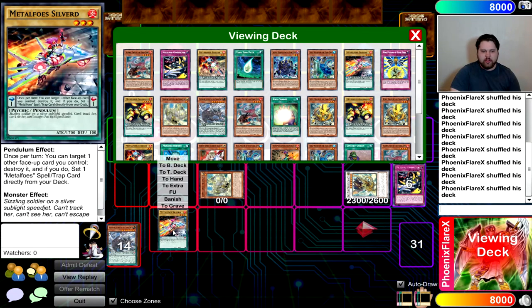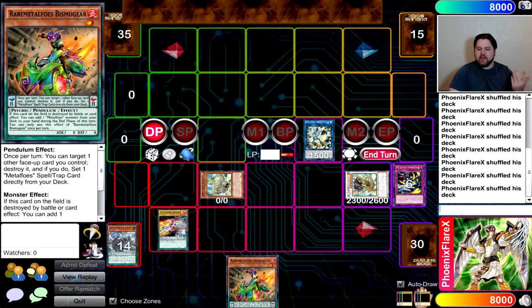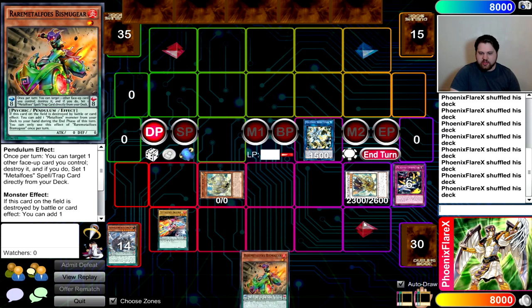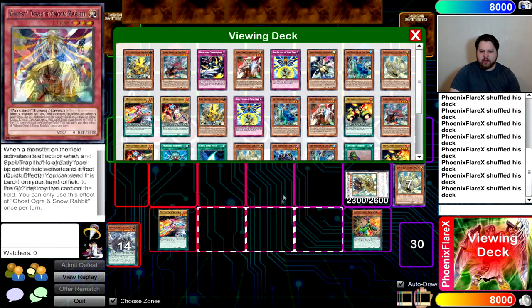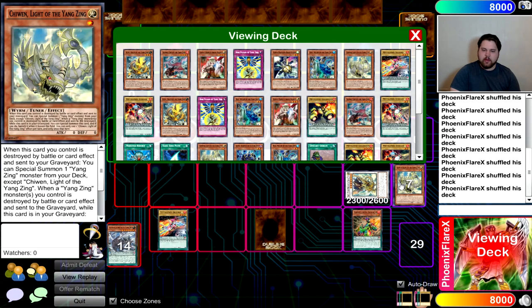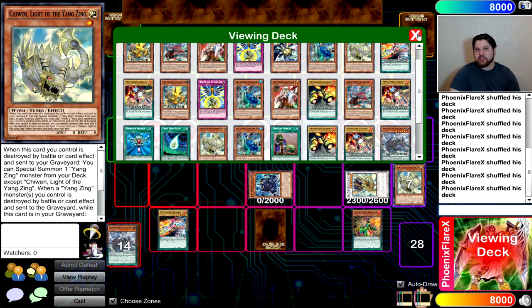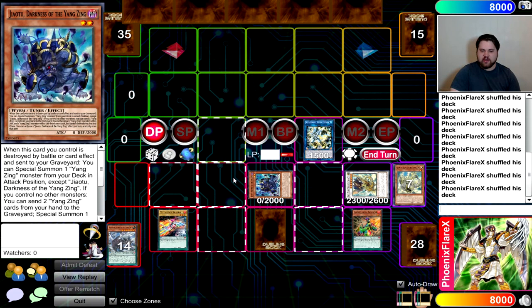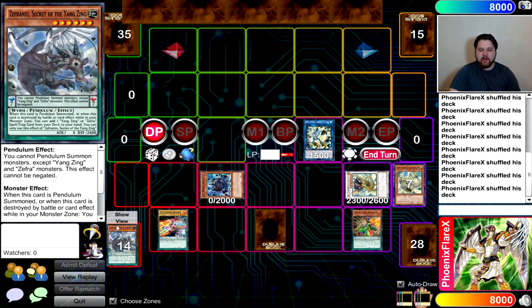At this point you grab an opposite scale from what you have. We have a Silverd, so we go for an 8 scale — Bismagear is the best one to get because you could pop it and get a search at end of turn. We activate it to pop the Chiwin we just brought back and set Metal Foes Combination from our deck to the Spell and Trap zone again. Then Chiwin triggers its floating effect to Special Summon the third Jiao Tu. Make sure to summon it in the zone next to where Needle Fiber is pointing to, leaving that zone open.